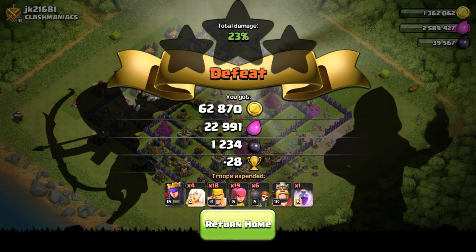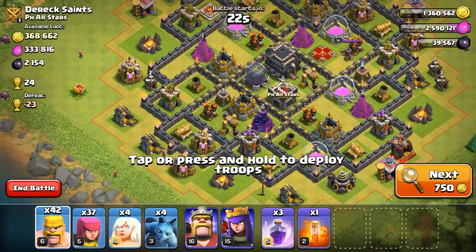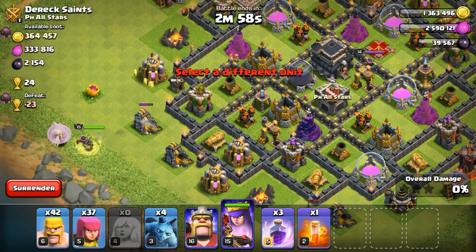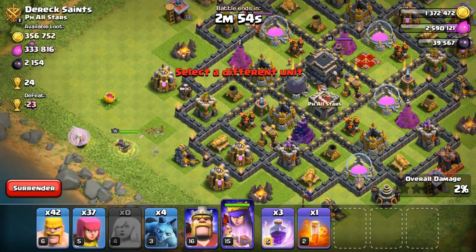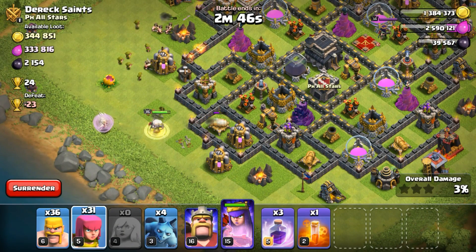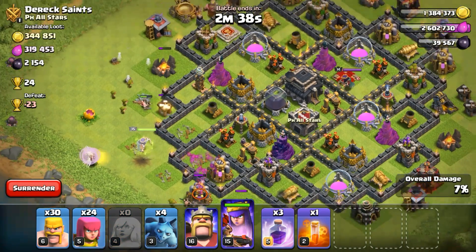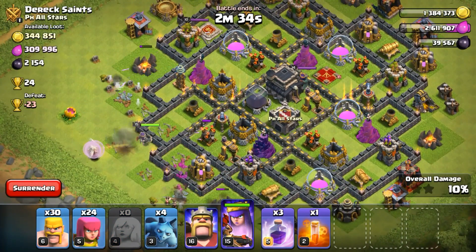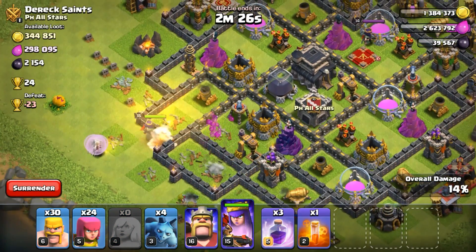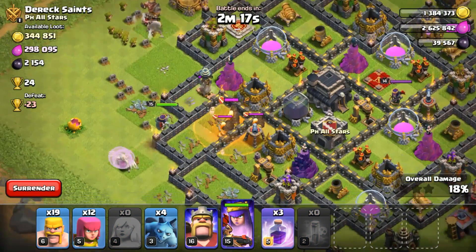We ended with nearly 4,000, so we find another base with around 2,000 dark elixir — that is going to be added to our record making it around 6,000. This is going to be our third attack. I will be starting off with my queen walk from this end and place healers, helping my queen get inside the base, then cleaning up the sides with barbarians and archers. I forgot to take wall breakers because I used too many wall breakers in the last attack and didn't train up enough in the second — sorry, the third attack.